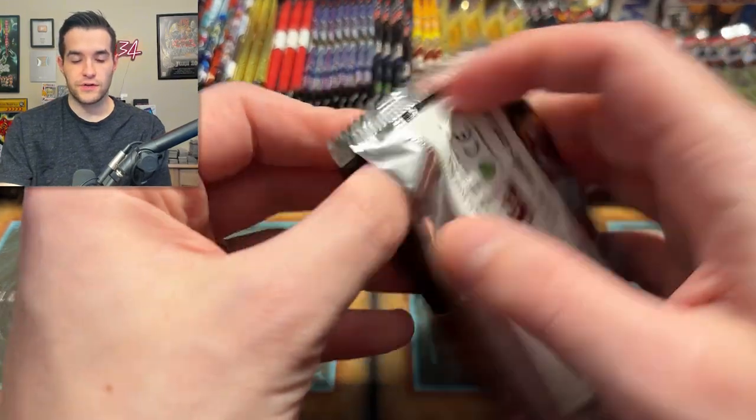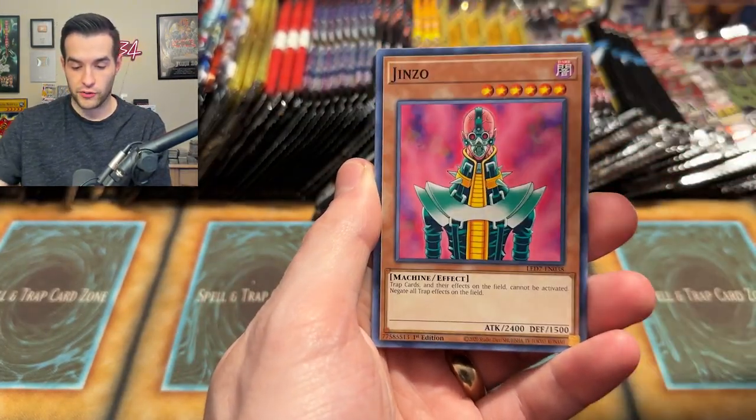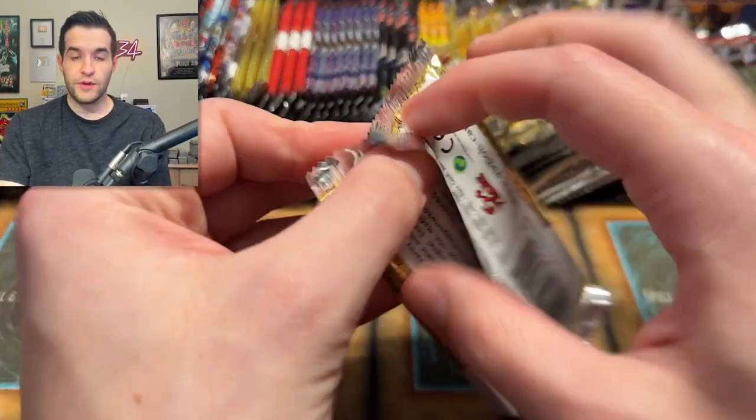Back to trying to pull Legendary Duelist Rage of Ra — the Ghost Rare Winged Dragon. I have pulled it one time and it was a long time ago. Ra's Disciple and the Makiura — so I'm really looking forward to doing it again. I'm going to keep trying.